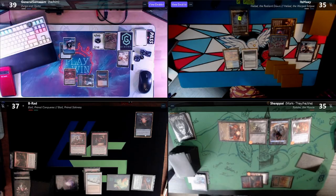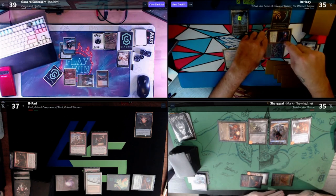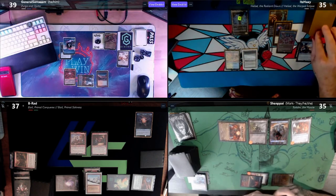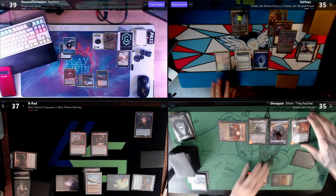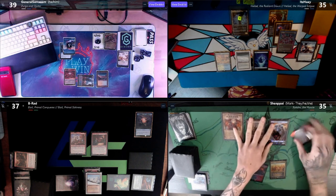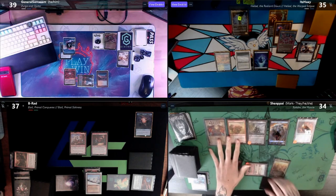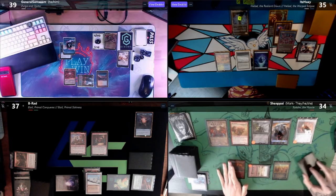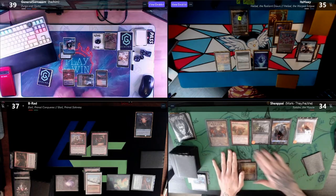I will untap in my upkeep, pay to keep this fish around, and draw for turn. I'll just pass with seven in hand. On your end step, I'm going to untap the Mana Vault — paying one to tap the key to untap the vault — and then go to my turn. Untap, upkeep, draw a card, play a land, and pass. In your end step I'd like to draw one card. Untap, upkeep, lose a life to the One Ring, draw a card.